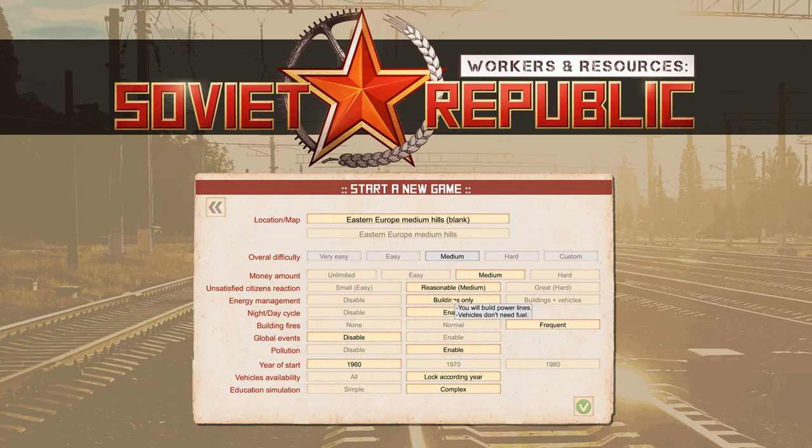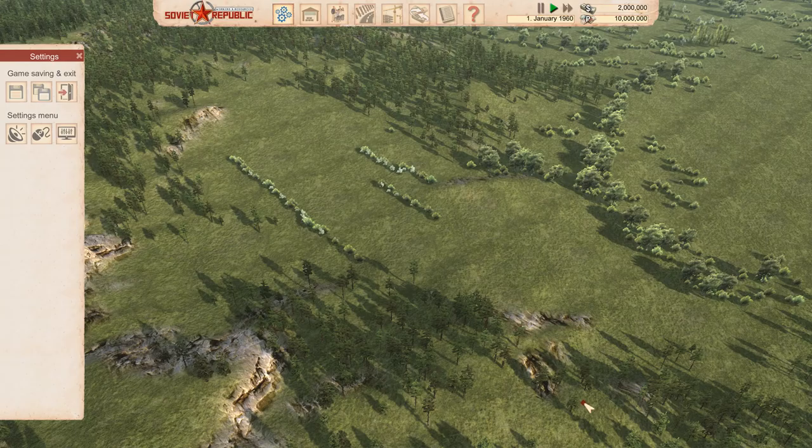Medium difficulty brings in energy management, so you need to lay power lines, though vehicles still don't need fuel. Education also becomes complex, and vehicles are locked by year — 1960 and 1970 tiers. On hard, energy management applies to both buildings and vehicles. I'm going to customize it, drop the frequency of fires, stay in 1960, and set money to easy so I have plenty to demonstrate the mechanics.